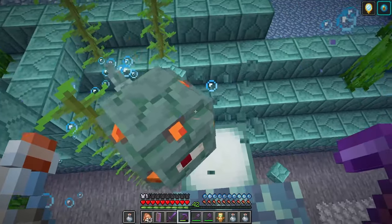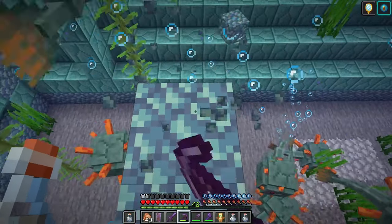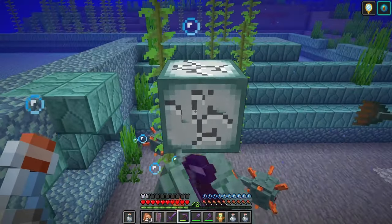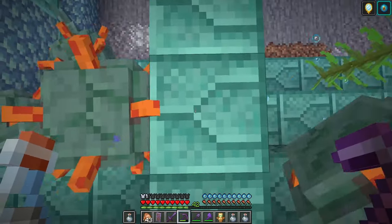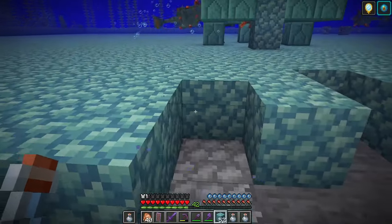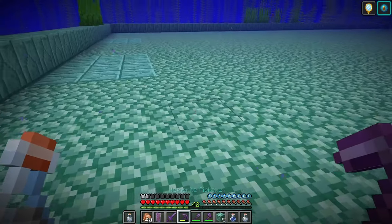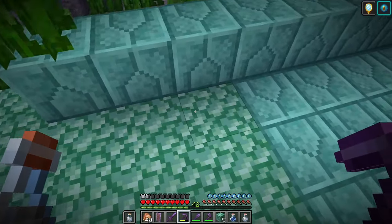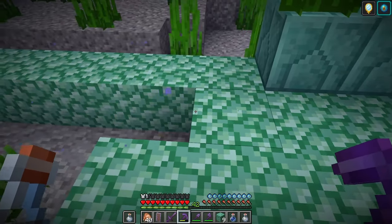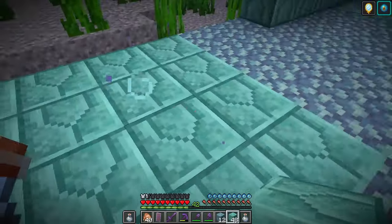If a guardian swims between you and a block you're breaking, don't freak out — just quit mining and resume when clear. Avoid striking the guardians while demolishing the structure or they might detect you and attack. With the monument gone, fill in the gap between the two front areas of the platform so that you have a solid base to build on. Note the 4x4 sections of prismarine bricks spaced around the outside of the platform. I recommend recreating one of these in the center of the gap.